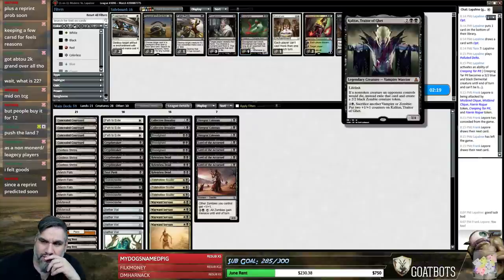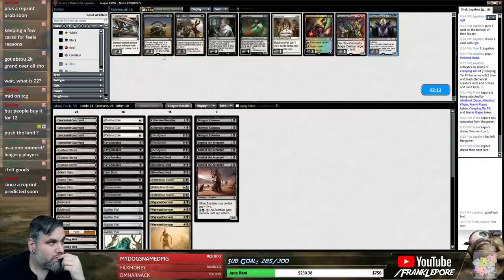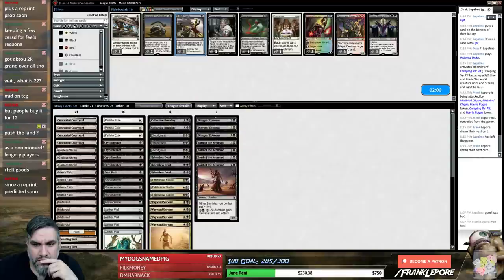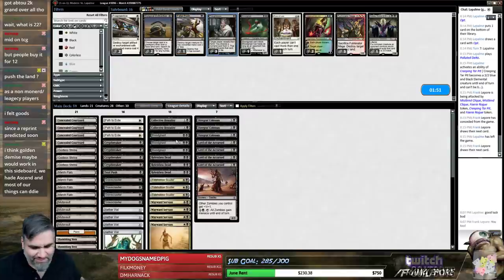If we push the land, we still take 10. They still have a 4/4, 4/4, 1/1, and 1/1 — and we're at 10. I can hear him chewing ice already. I ain't chewing no ice! What are you chewing, man? You got some candy? I ain't chewing anything. Yeah, he's chewing something.